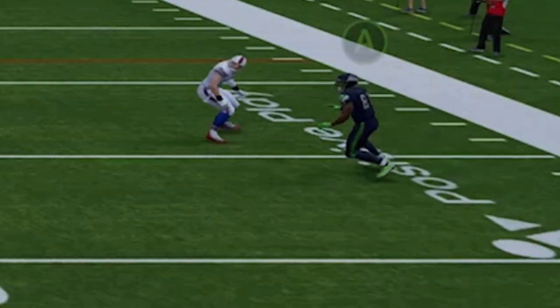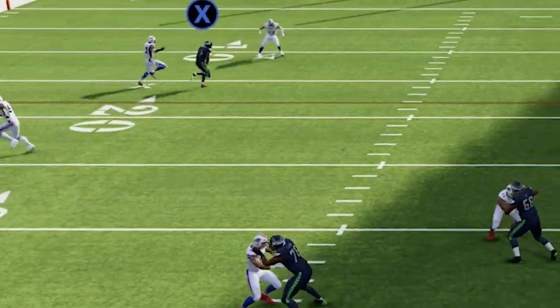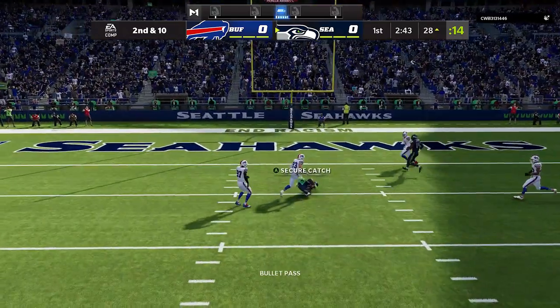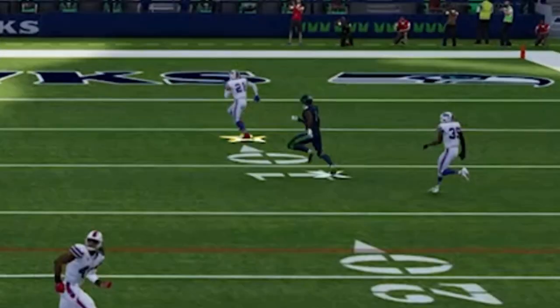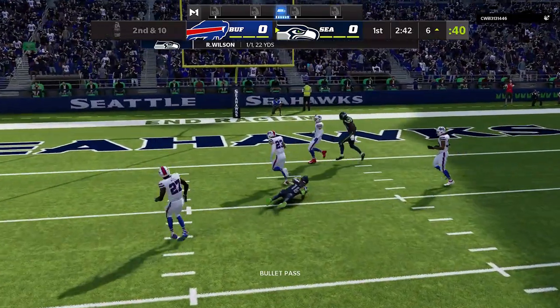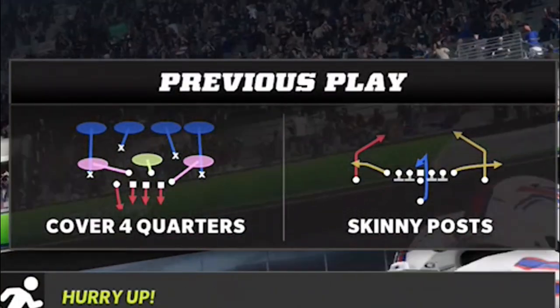Once you identify man coverage, your only other routes are the receivers, which beat just about any man or zone with the exception of Cover Two. You bullet-pass and lead inside and you'll beat it almost every time — same on the other side, the B route would be wide open too. It's all about the pass lead, the bullet pass, and then using safe catch every single time. My opponent then switched to Cover Four Quarters, which is a strong run defense, so I go back to the Skinny Post.